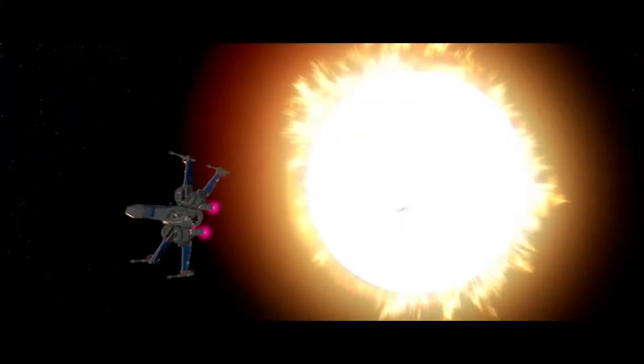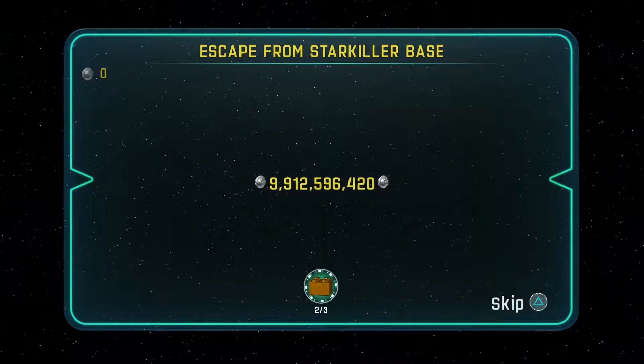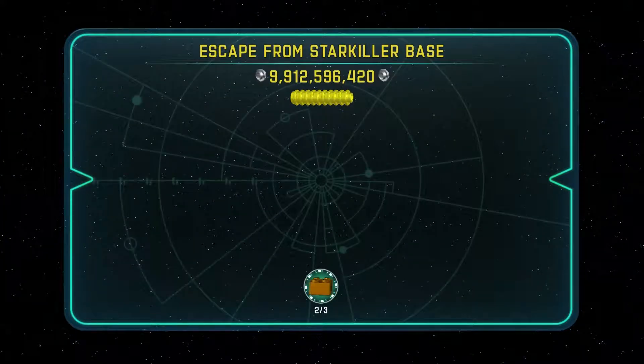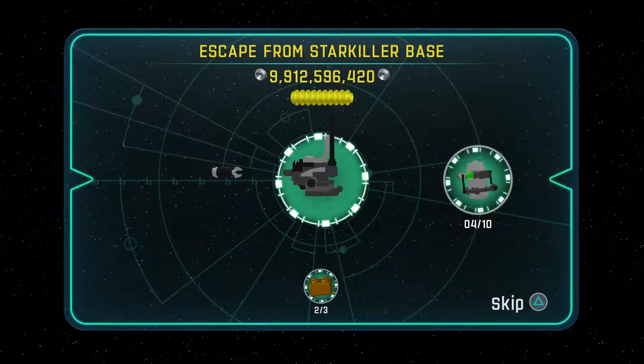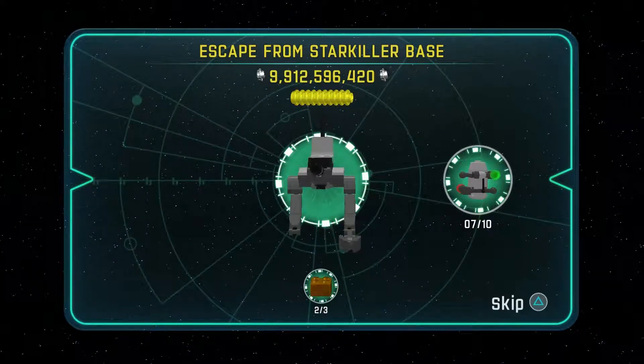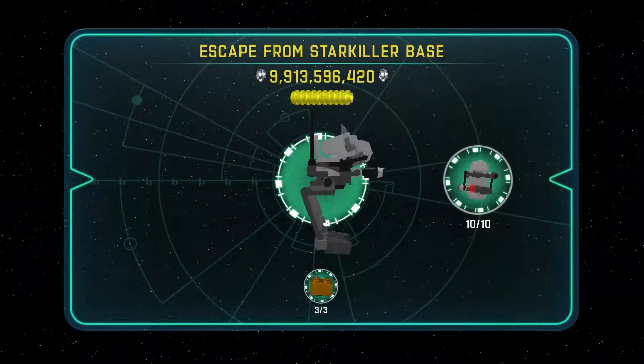Let's watch this epic cinematic one more time and see it explode. The fact that they were in that close proximity to Starkiller Base when it blew up — I feel like they all should have died, but they didn't somehow. That, ladies and gentlemen, is the 100% completion guide for the final Star Wars The Force Awakens season pass DLC story mission, Escape from Starkiller Base. We have finished this series with almost 10 billion studs. That's going to give us our final gold brick — it looks like some sort of First Order AT-ST.